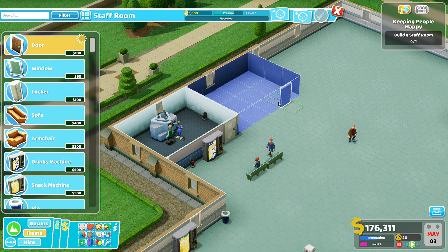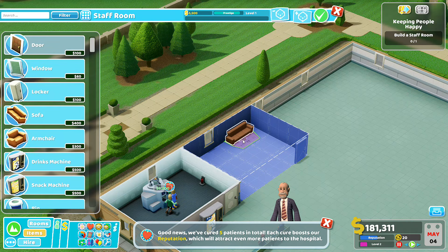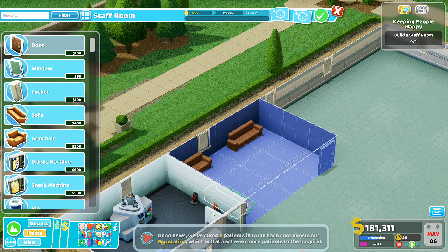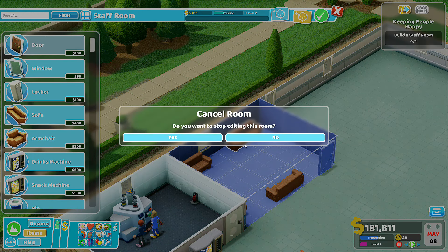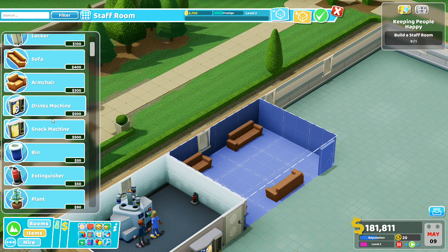How do you spin it round? Oh, it's facing the wrong way — let's have a look in the settings. Controls... rotating. Mouse direction rotate item? Rotate camera... rotate item — there we go. Clockwise, it's Z or X. Remember that, guys, otherwise I may forget. There we go, that's better.